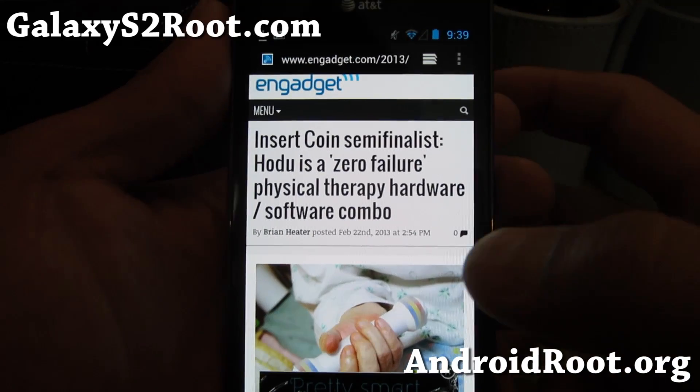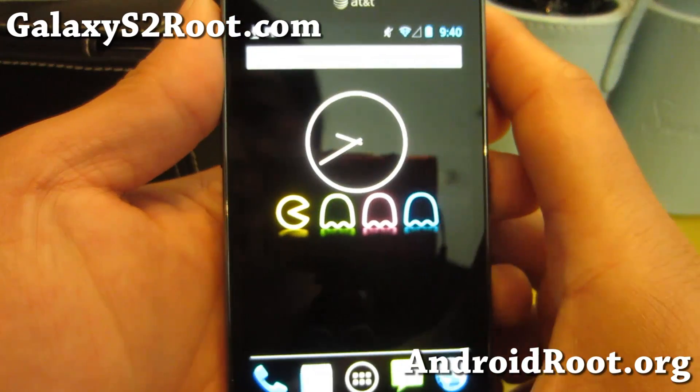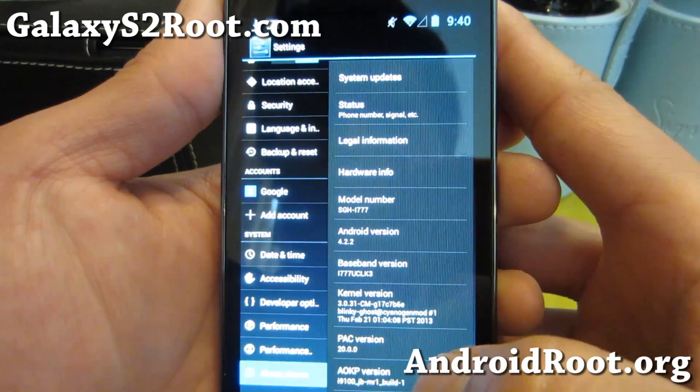Hi folks, it's Max from GalaxyS2root.com. I've got a quick ROM of the week. This week it's the Pac-Man ROM — the latest Android 4.2.2 Pac-Man ROM.